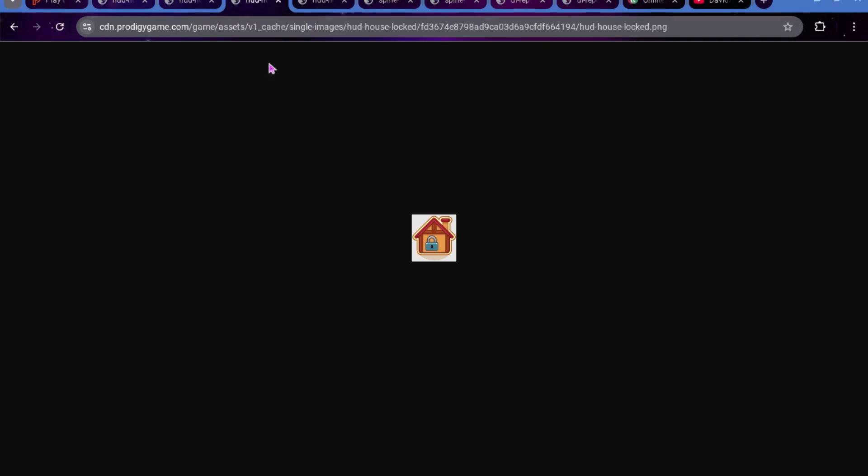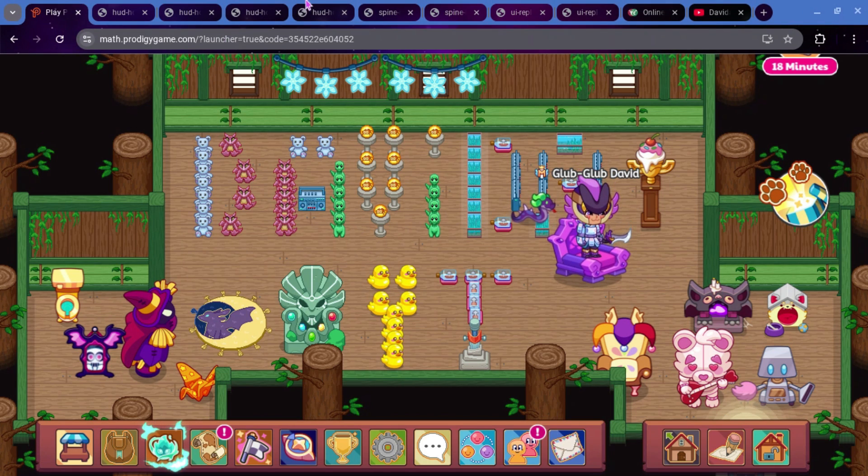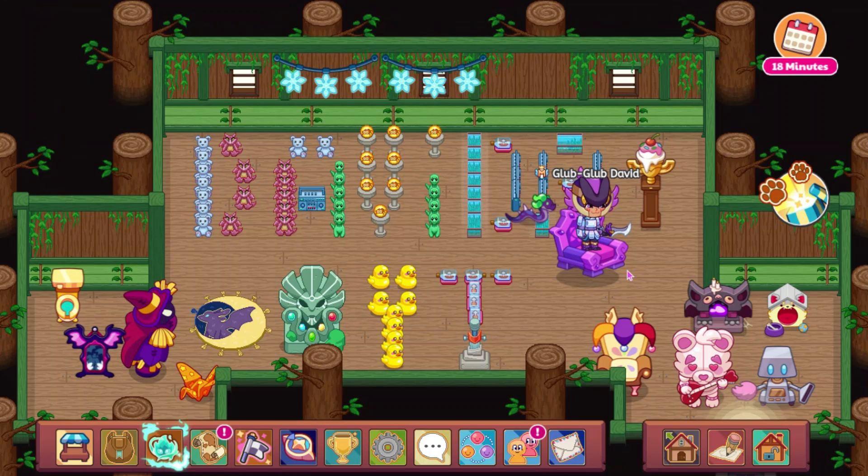There's also a HUD House Info, which I believe only shows when you're in another person's house — I could be wrong on that — but this is what that icon would look like. We also have the HUD House Locked, which is, of course, this one when it's locked, and then there is also the HUD House Unlocked, which is the house when it's unlocked. Those were really about all of the leaks that were added.